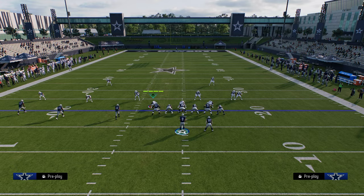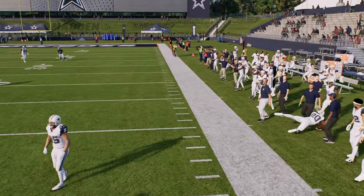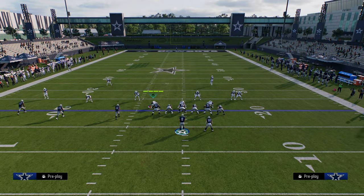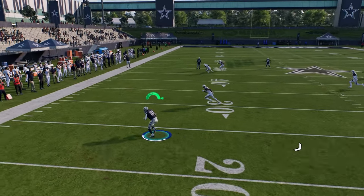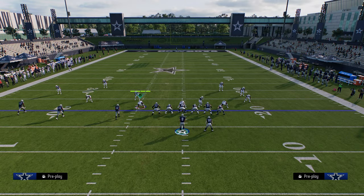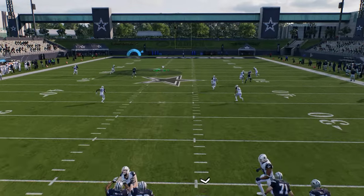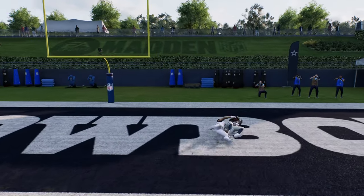With cover two, this verticals play is really good. You see the fade — it's not as good because of the reroute, and it's really good against hard flat cover two. But a lot of people are soft squatting into their cover twos. What you have here is your running back underneath so you can throw that route, which is really good. And you're also going to be able to throw this seam streak — super tight window but you can certainly throw it.